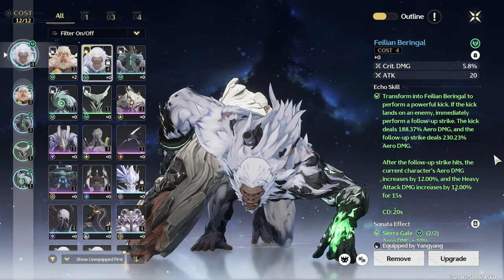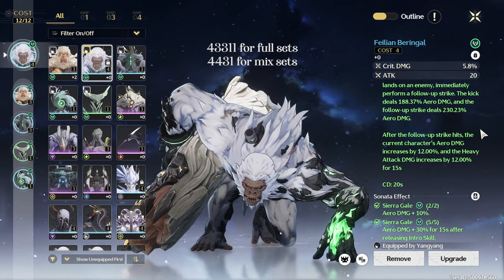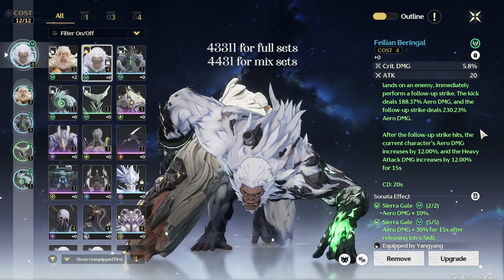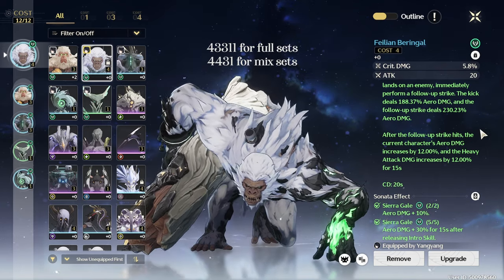Remember to follow the 4-3-3-1-1 rule once your progression allows for it, with crit rate or crit damage on your 4-cost echoes, bonus arrow damage or attack on your 3-cost, and attack on your 1-cost. On your substats, keep an eye out for crit rate, crit damage, energy recharge, and attack.